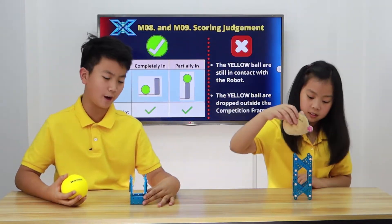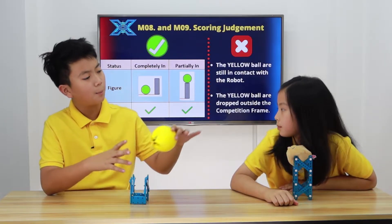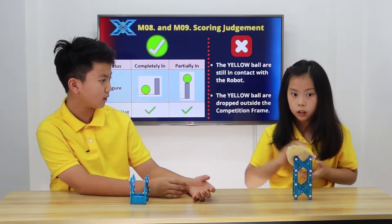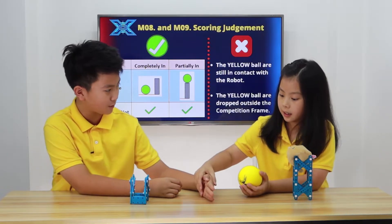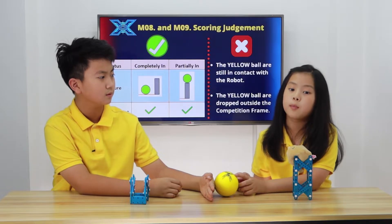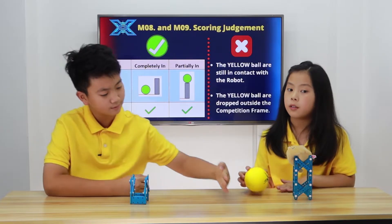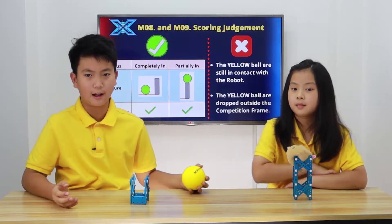The scoring judgment for M09 and M08 is that the ball needs to be completely inside the arena, or on top of the arena frame. Conditions that don't count: the yellow ball is still in contact with the robot when the robot is done with the mission — that does not earn you 30 points. Also, if the yellow ball is completely out of the competition frame, that doesn't count either.